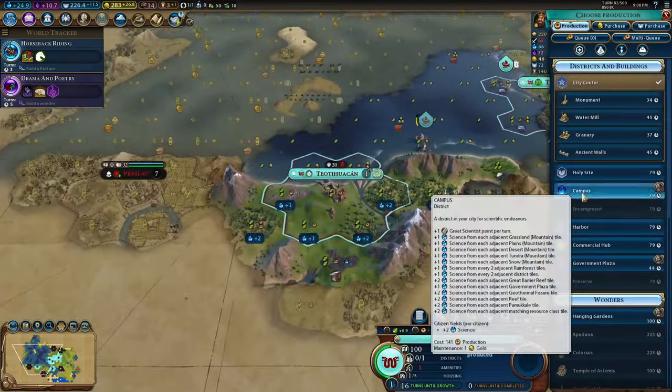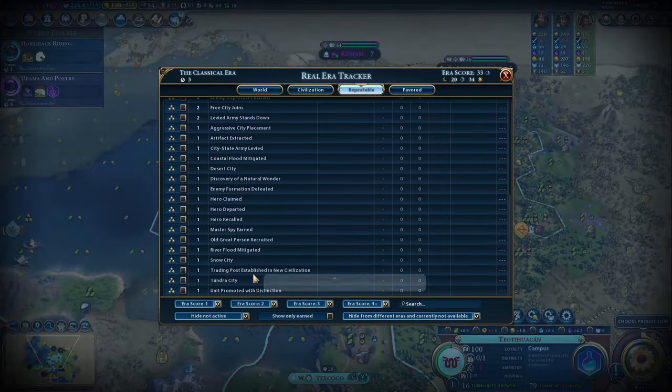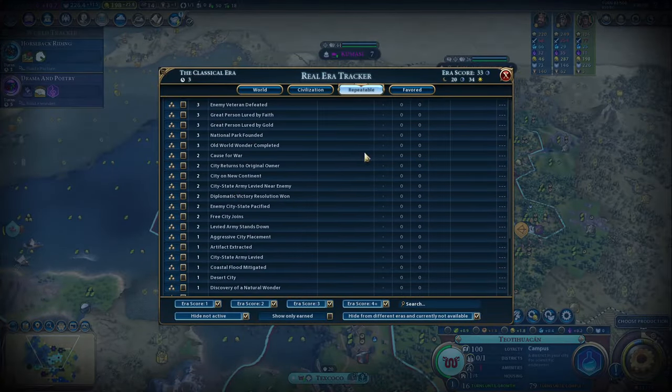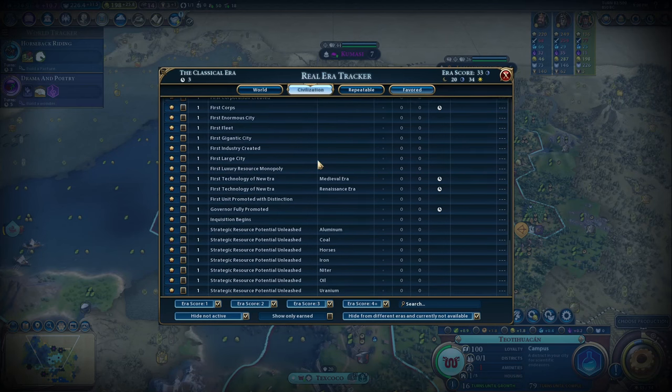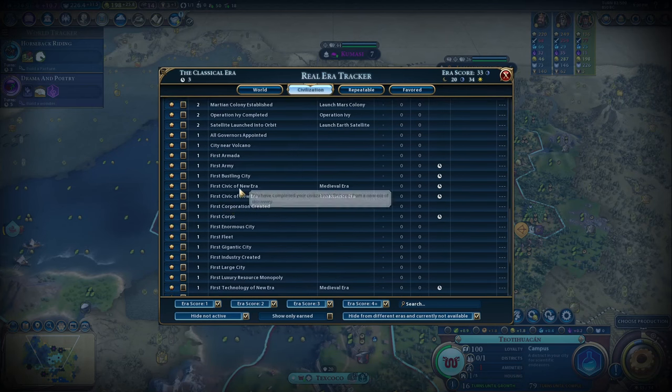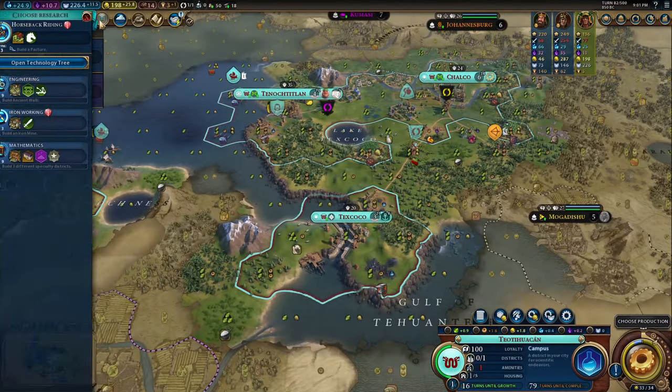Culture and diplomacy are next. I don't see any reason to pursue these — you get no bonuses towards tourism or building wonders. You do get districts faster, but no bonuses towards gold or production beyond that. Both of these are four out of ten.